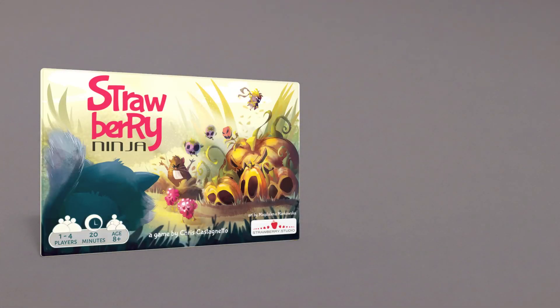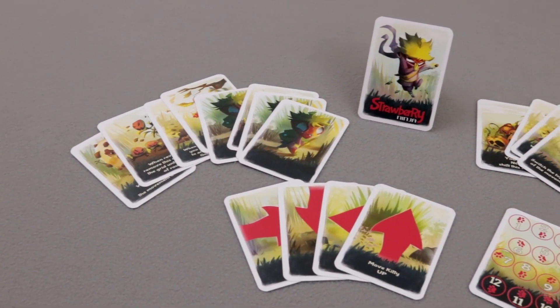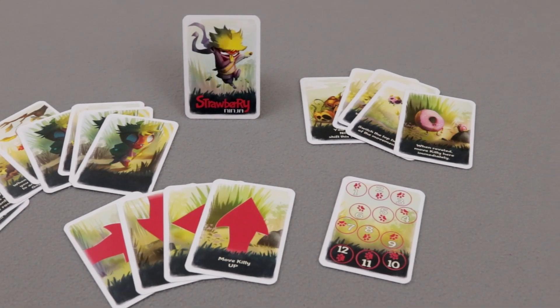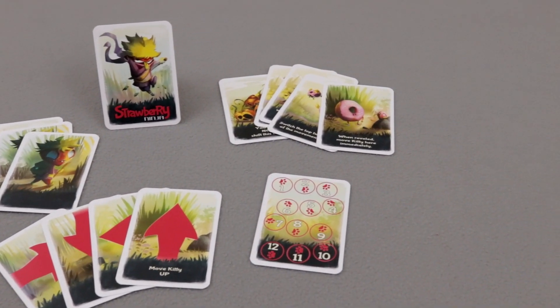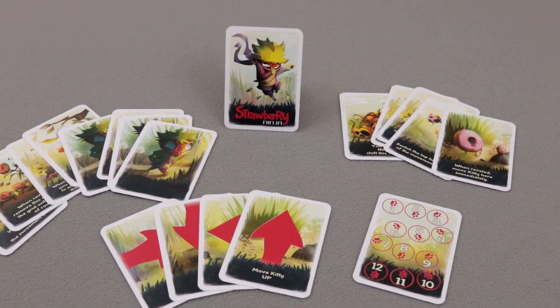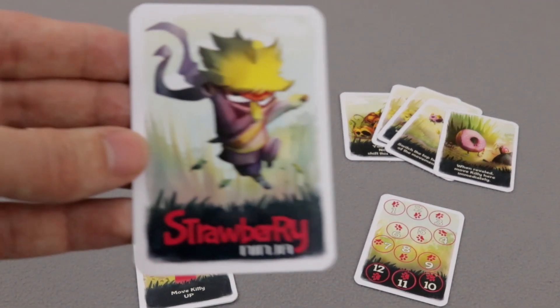Strawberry Ninja is a game that is currently on Kickstarter. That's why I don't have a box for it and some other components, but it didn't stop me from checking this title out when I had a chance. Strawberry Ninja is a cooperative micro-game from Strawberry Studio, part of NSKN Games.